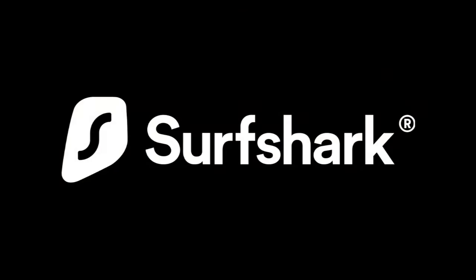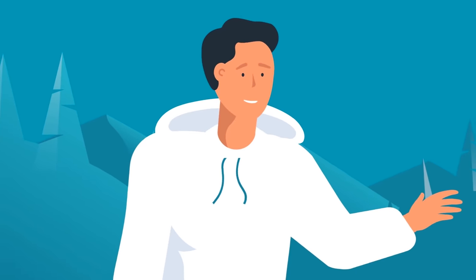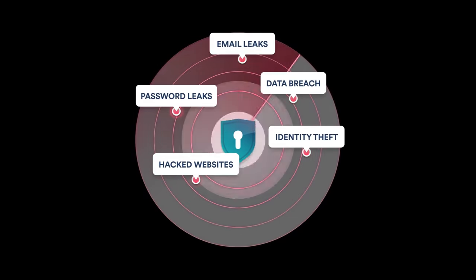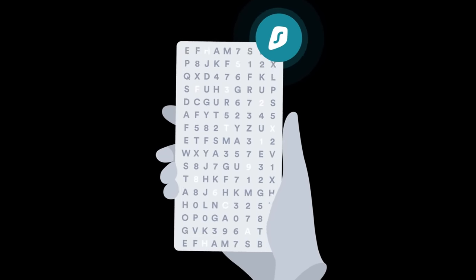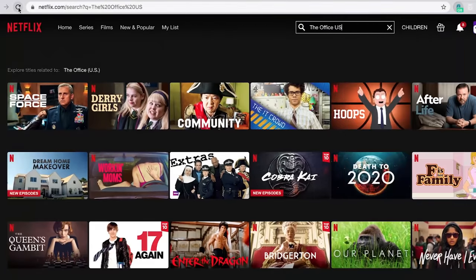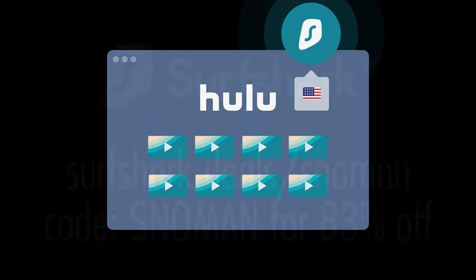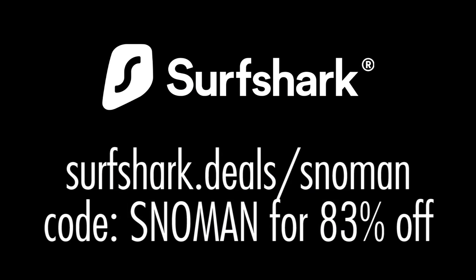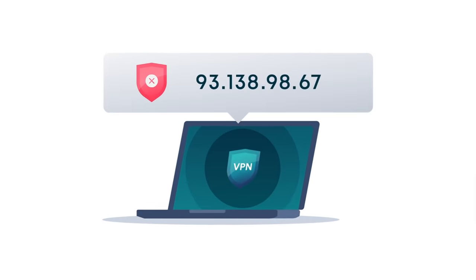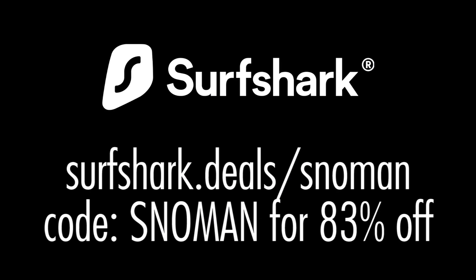Today's video is sponsored by Surfshark VPN. Now more than ever, our internet reliance has been rapidly increasing — from streaming our favorite shows to keeping in touch with loved ones and even our banking. Surfshark is a VPN service that protects your information by encrypting all the data you send through the internet. You can also use it to bypass regional content restrictions on streaming services. Use the link in the description and promo code SNOWMAN for 83% off and 3 additional months free. Surfshark also offers a 30-day money back guarantee, so check it out and start surfing safely today.